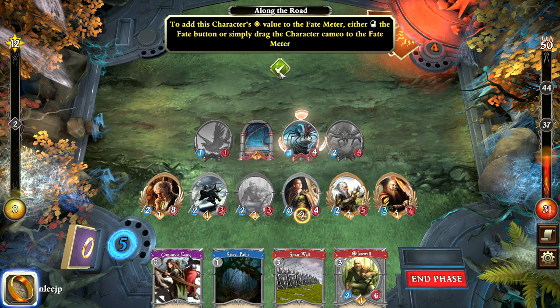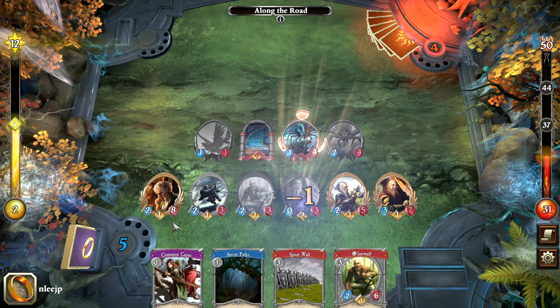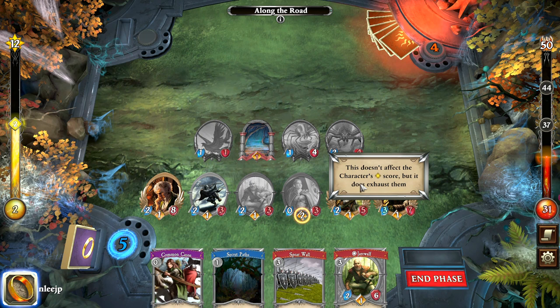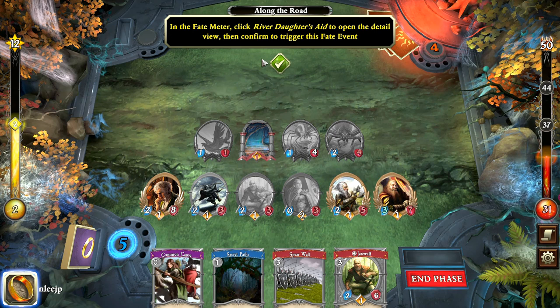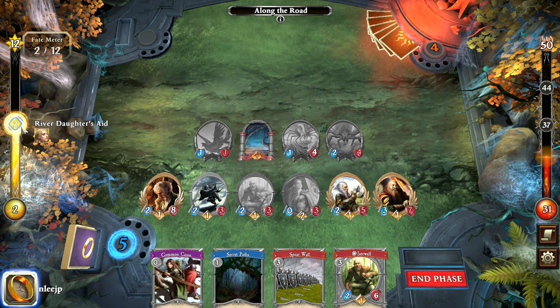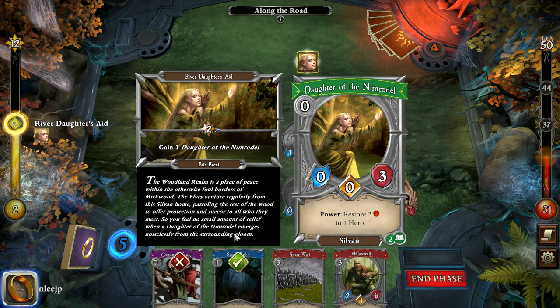Dragging to the fate meter gives the willpower to it. That doesn't affect the character's willpower score, but it does exhaust them and counts as their action for the turn. Now we're going to trigger the fate event. In the fate meter, click River Daughter's Aid to open the detail view, then confirm — click the green check mark at the bottom of the event and you gain that card. It's a free action, so we can still take a regular action and play Daughter of the Nimrodel.